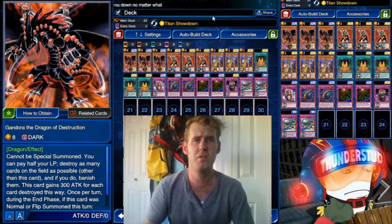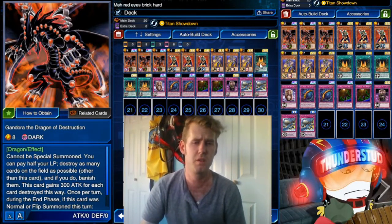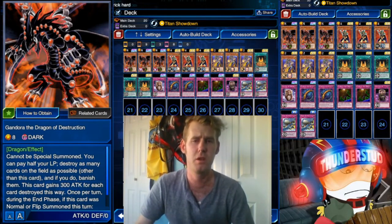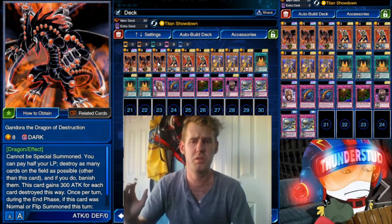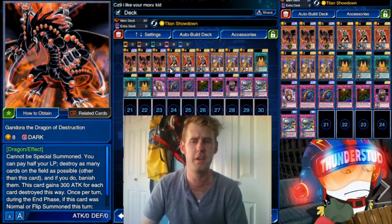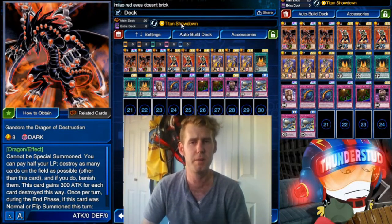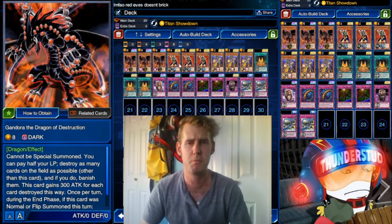In case you don't know how Titan Showdown works: when you're at half or lower of your opponent's life points, you do double damage with your battle damage. So we use Gandora who will pay half your life points, destroy as many cards as you can on the field, and banish them. You can just keep using that over and over to make sure your Titan Showdown is always live, no matter the life points.